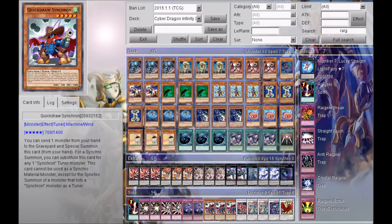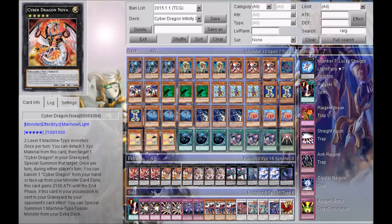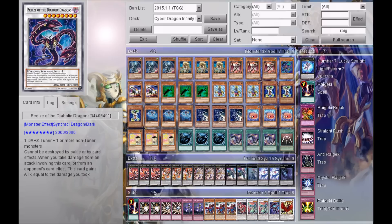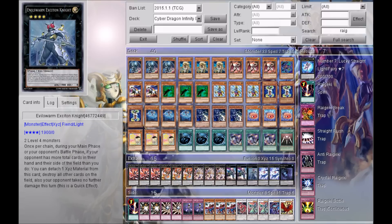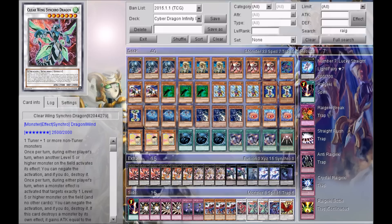Three Quick Draw Synchron in the side deck — just in case you want to add some versatility to your deck so you can synchro summon. Quick Draw Synchron plus a level five monster, like Cyber Dragon Nova, lets you easily bring out Ultimate Zeolkin. From there you can set down a spell card and then go into Clear Wing, Bealz, or Moonlight. Ultimate Zeolkin is very good because you can spam level seven or level eight dragon-type synchro monsters.